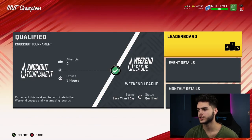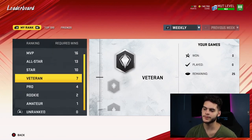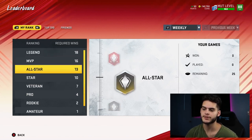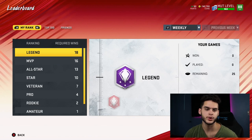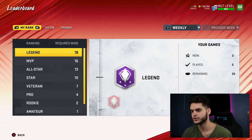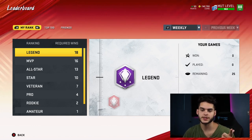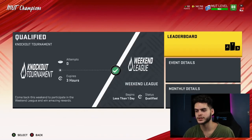For Weekend League, if you place around the Legend tier with around 18 wins you get a great reward, but even 10 wins gives you around 50K coins plus a pack. At Legend, you get about 120,000 worth of quick sells plus a red zone pack and a touchdown pack — so let's say you're getting 200,000 plus coins from Weekend League. Combined with 120,000 from Solo Battles, that's already 340K, and if you factor in all the level-up packs, you're well over a million coins total. You can also get 84-plus elites if you place high enough.